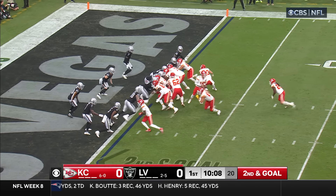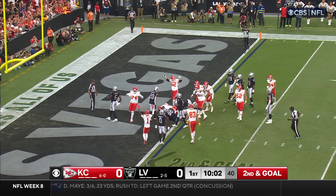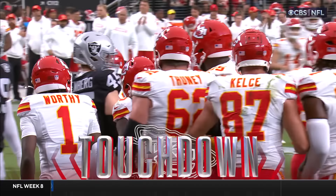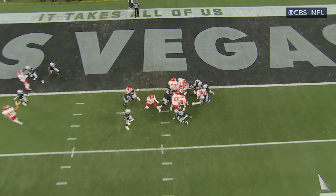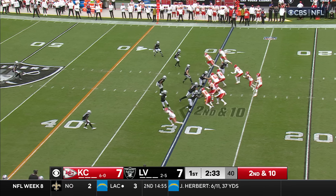They're going to have to try and do that here to stop the Chiefs. Hunt, second and goal — digging, turning, pushed, shoved. Trey Smith from behind with a push for six and a one-yard touchdown run. This offense with Kareem Hunt, they want to run on the inside. That's where the strength of their offensive line is, with Smith — doing it all the way through.